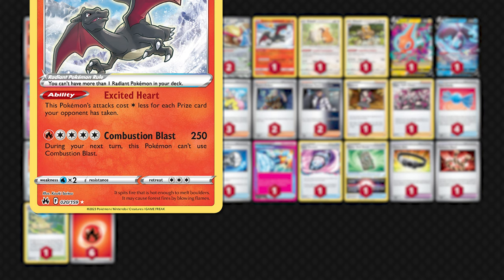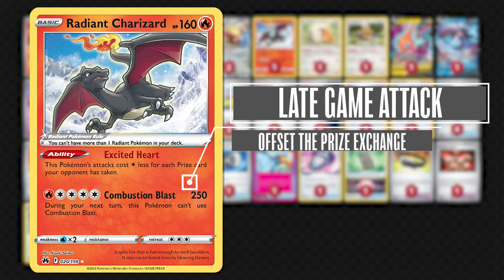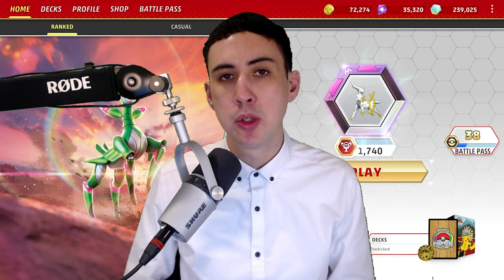Radiant Charizard steps up to the plate to help you in late-game scenarios. This Pokémon is here for your usual playbook of attacking with a one-prize Pokémon to throw off an opponent's prize map — their route towards taking the number of prizes required to win — which can be disrupted by attacking with a one-prize Pokémon. Send it up when your opponent has two prizes left to take. Knock out an opposing Pokémon and ideally either disrupt them or find a way to deny a two-prize target.